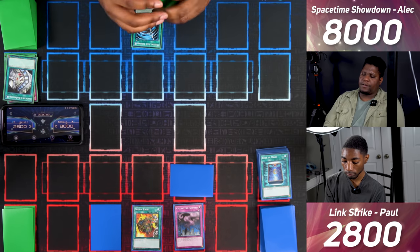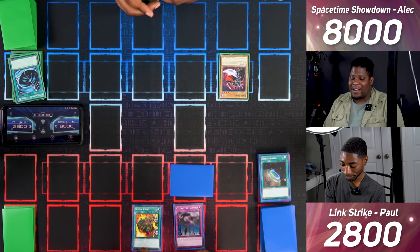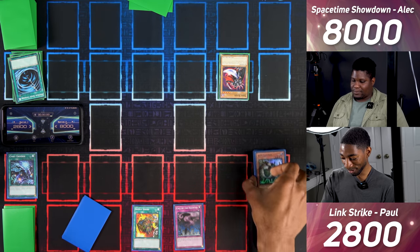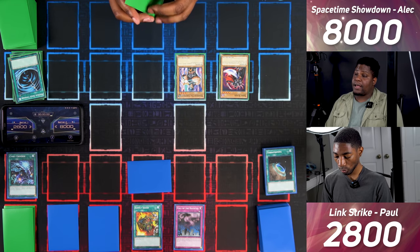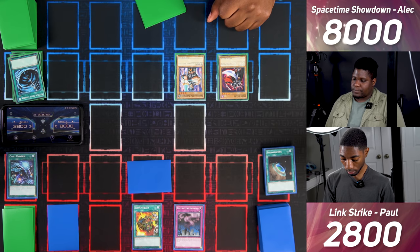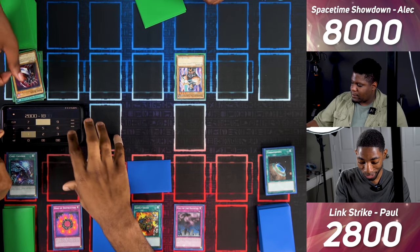I draw and activate Cyanate Universe and its effect to shuffle things in. I set one card and pass. I draw and Normal Summon Warrior Diagrepha. I enter battle — Dark Blade attacks the face-down. You respond with Ring of Destruction: you destroy your own Dark Blade and we both take 1800. Warrior Diagrepha also attacks the face down, which is Effect Veiler. Supply Squad activates and I draw one card. I set a face down and end my turn.